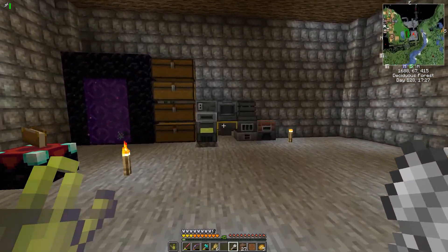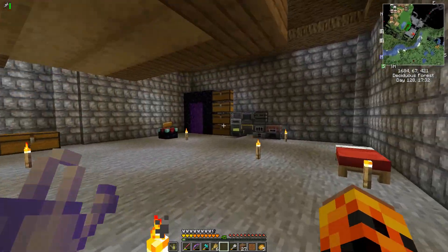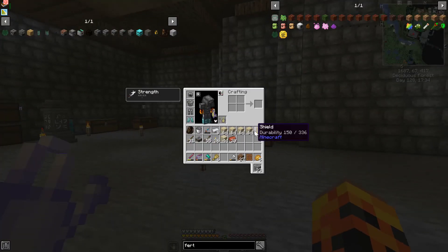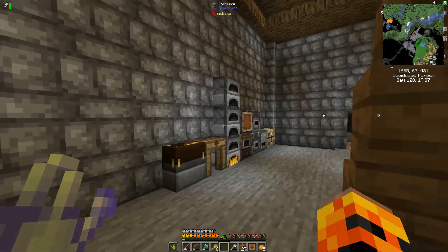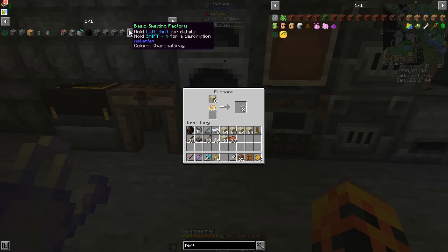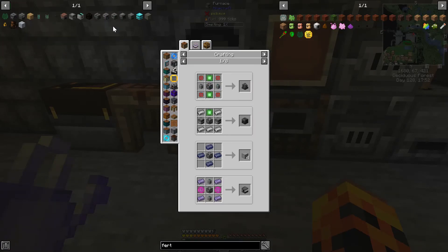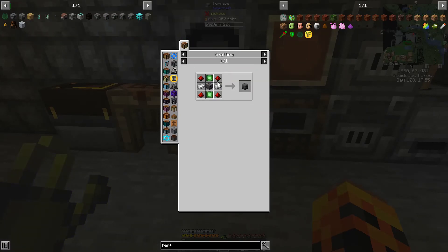I think we are going to be wrapping it up here in just a second. I ran back to the desert because I ran out of glass, so I went and got sand. I think we're going to make this guy real quick before we call it a day — it's the smelter, so we need glass and basically everything.